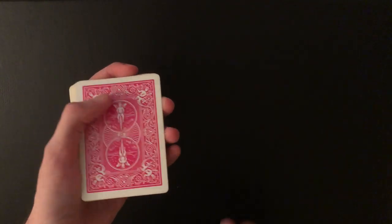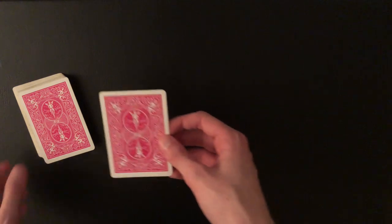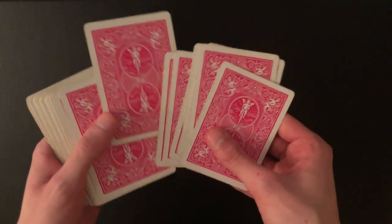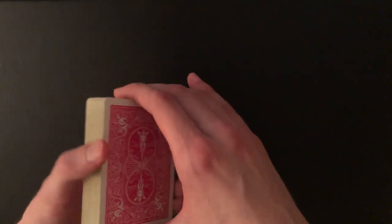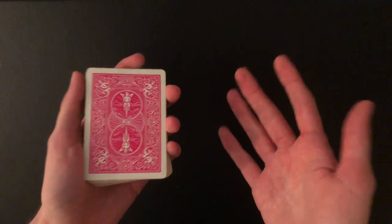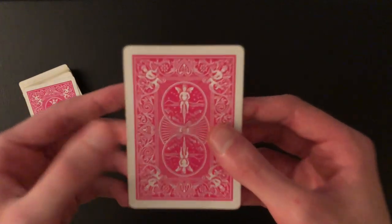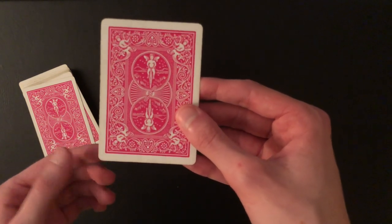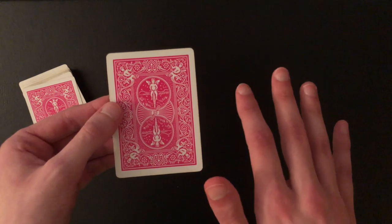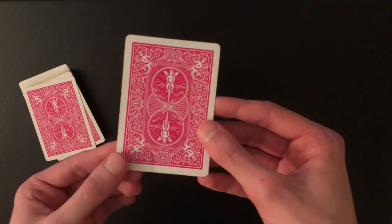What I'm talking about is a card crimp. That is how I performed the trick in the performance — that is how you can have the spectator select any card, push it in, have the spectator shuffle the cards completely, and you can take the cards back and instantly find and control their card. A crimp does not actually ruin the cards — you might be afraid to damage them, but if you do it correctly you can easily take the crimp out and the card will be 100% back to normal.